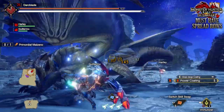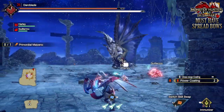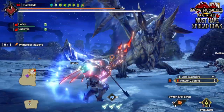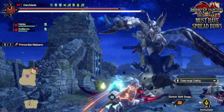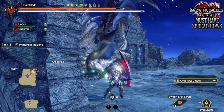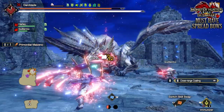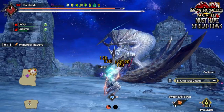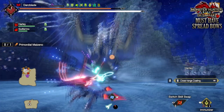Now what is a must-have weapon? It's a weapon that is considered probably the best or most optimal ones to craft, as certain weapons within their weapon category definitely shine more than others. So we're not comparing the Greatsword to the Sword and Shield — we're comparing individual Greatswords found in the Greatsword category. But this video is about the bows, and in this case, spread bows.